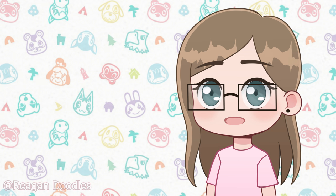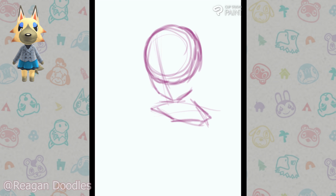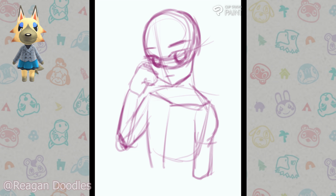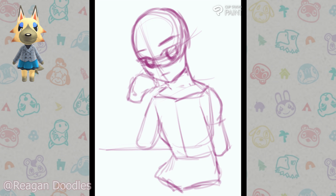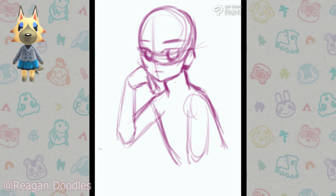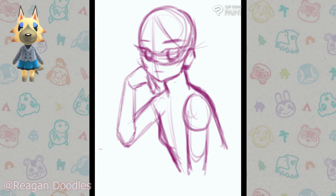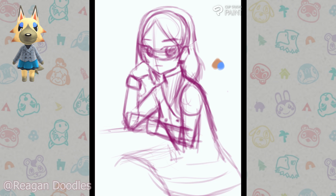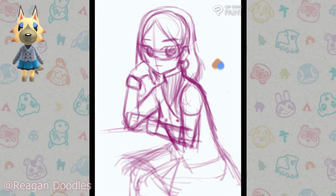The next villager I'm going to be drawing is Vivian. I just really, really like Vivian — I feel like she's the best snooty type. She just moved onto my island one day and I love her. For her pose, I really wanted to do something with her hand against her face while resting her arm on something, though I didn't end up drawing anything for her to rest on — I figured people get the point without it being there.